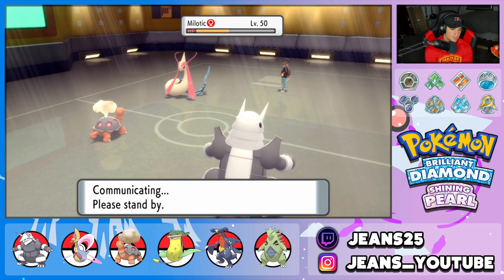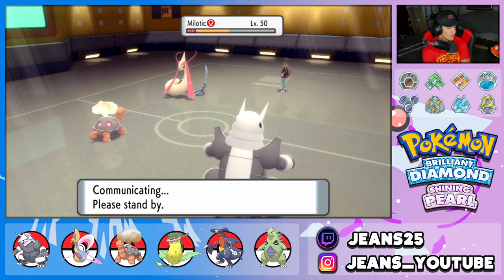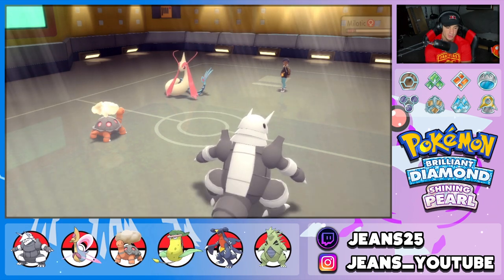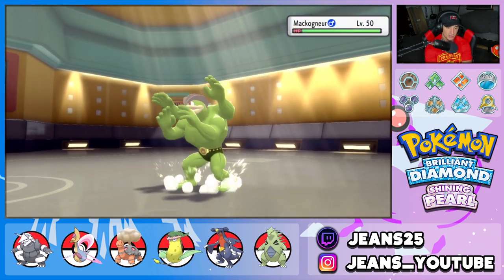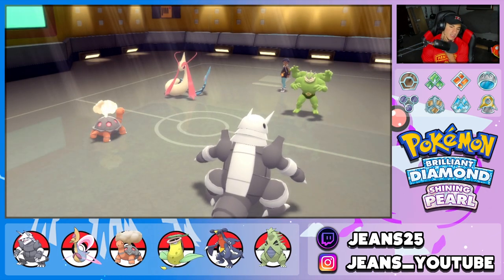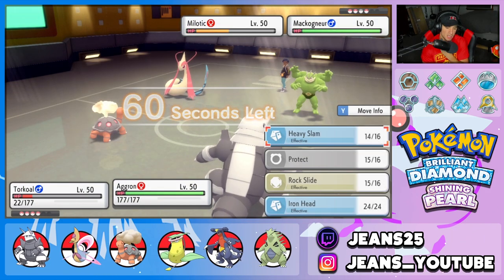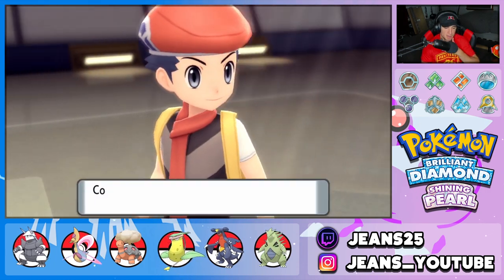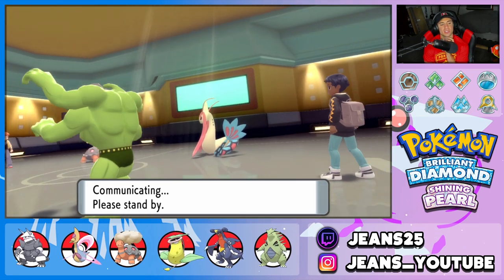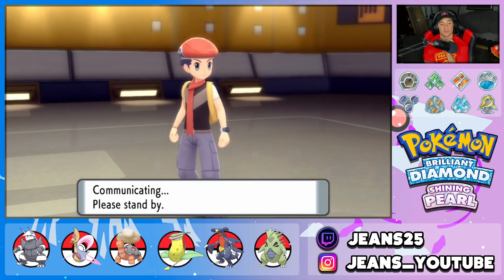He ends up throwing out Machamp. I might want to just double down onto Machamp. Heat Wave is going to be a player here, but maybe just Heavy Slam straight onto Machamp. Aggron goes out about — he has Togekiss in the back end. If we can get rid of this Machamp here, that can be a good turn. We're just hoping it doesn't Protect.